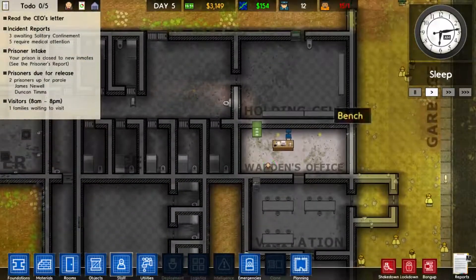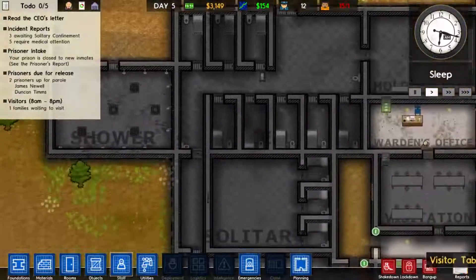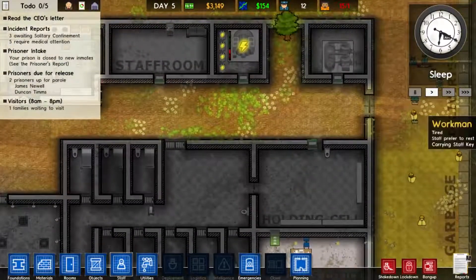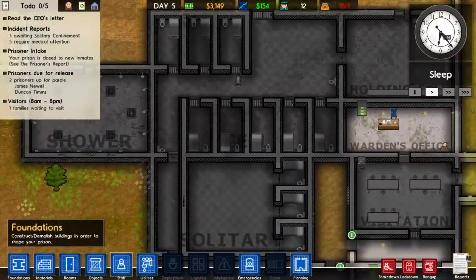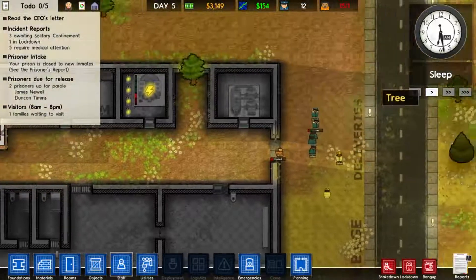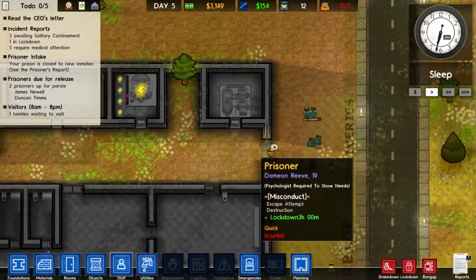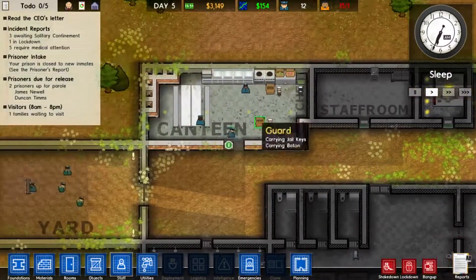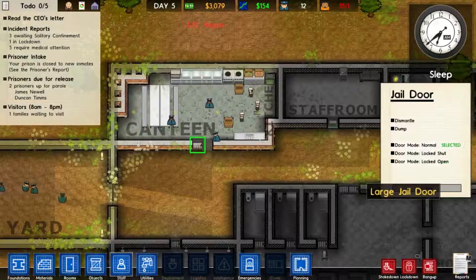Everything looks pretty safe at the moment, there's not an incredible amount of prisoners. We've got some awaiting confinement - not too sure why they're awaiting confinement. Like, why are all the guards outside? That guy's on lockdown, so I think he'll go to confinement. Let's just put all these doors onto normal mode.